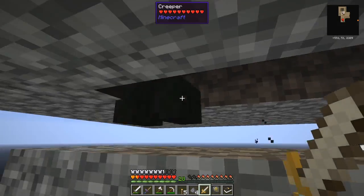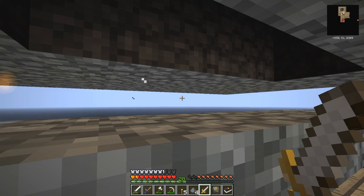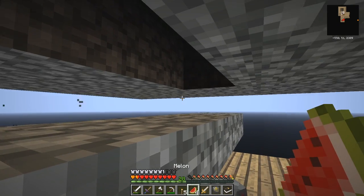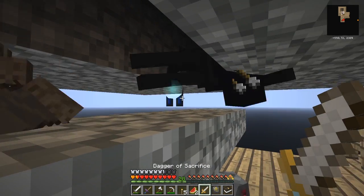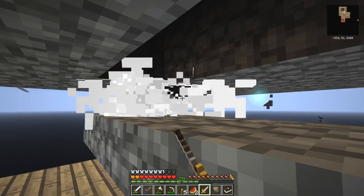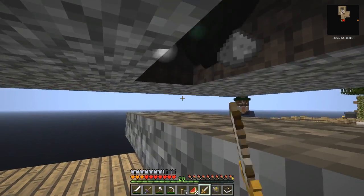A creeper went bang and dropped a creeper plant seed. Sometimes when you get bats you get a woollybat, which is a Witchery drop that's quite useful. Anyway, having done that I didn't check my quest book — very careless, let's do that now.